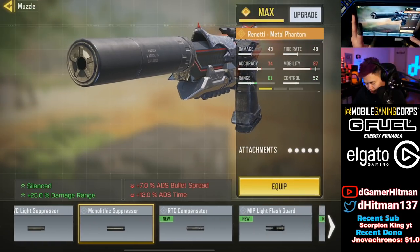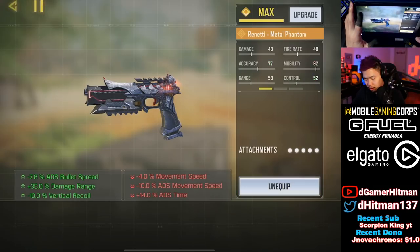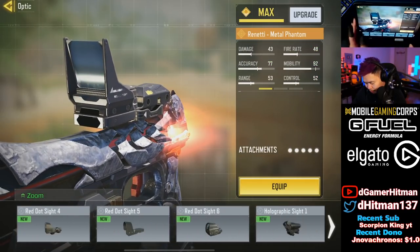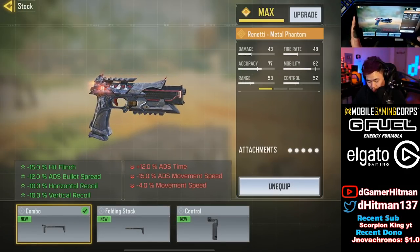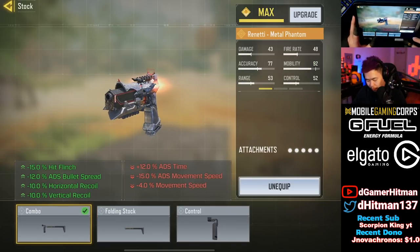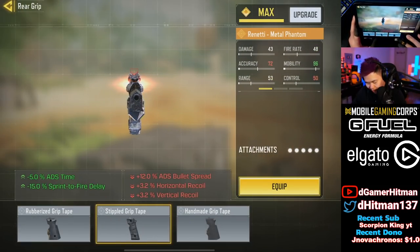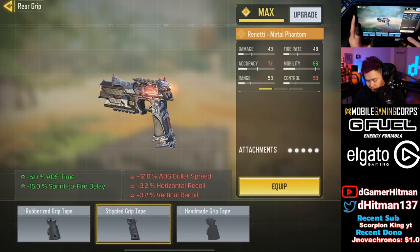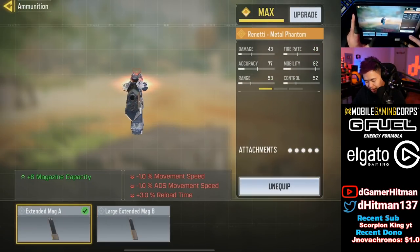Let's check what we have here. We have the regular muzzles, we have RTC compensator - that's a little different, it's gonna give a lot of vertical recoil. OWC Ranger, MIP light, we have the extended light barrel, optics are regular. The combo one gives a lot of recoil control. There's nothing that gives mobility, so you're not gonna see crazy people going ham on a mobility build. Rear grips has the regular stuff, it has a handmade grip which might be pretty solid for a hipfire kind of vibe. We do have large extended mags and stuff like that.